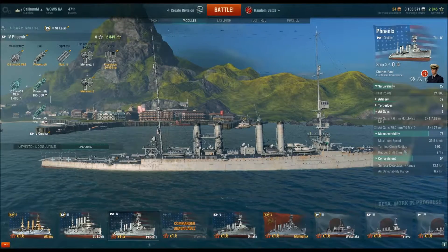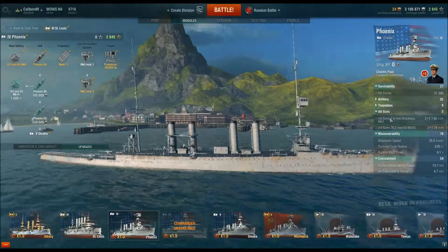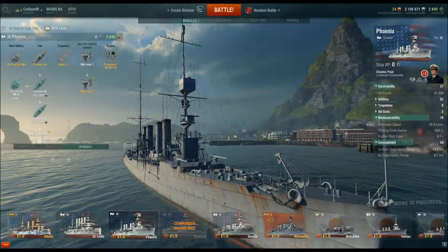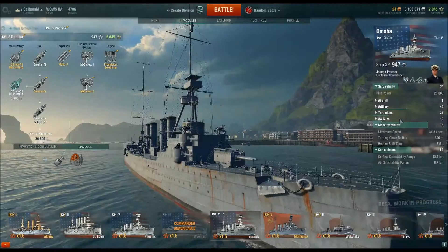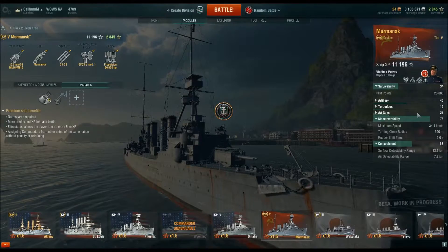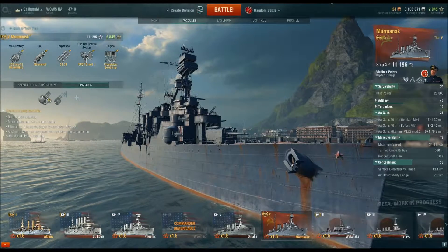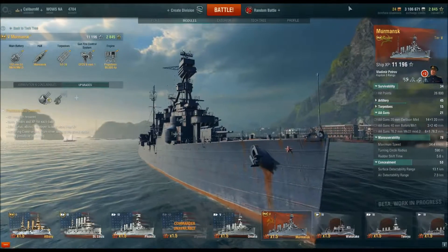Just for an example, the Phoenix has an AA rating of 2, the same as the Albany. Go up to tier 5 with the Omaha, you have 12, which is not brilliant. Go to the Murmansk, you have 21. It doesn't seem very much, but you can shoot down a lot of planes with that. I'd certainly expect every torpedo squad that goes over me to lose at least one plane.